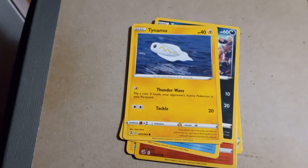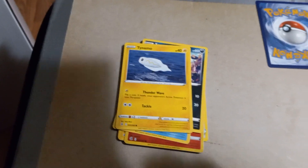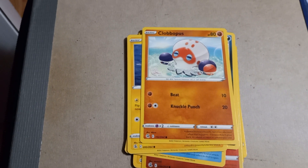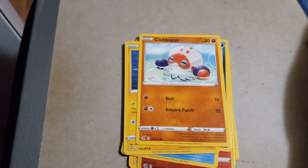Tainamo with Thunder Wave, Tackle, and 40 HP — I don't think we've pulled a shiny yet. Does this pack not contain a shiny? Clobber Puss with Beat and Knuckle Punch and 80 HP — that name took me a moment.